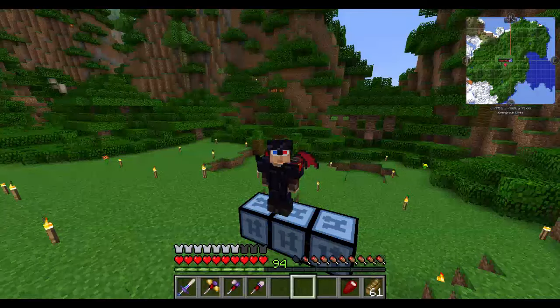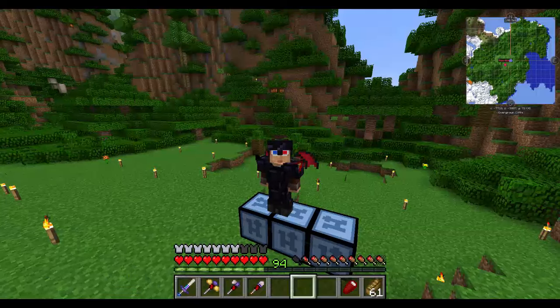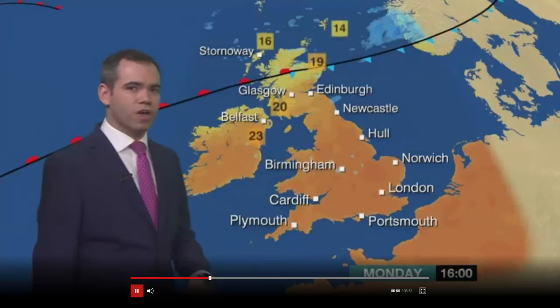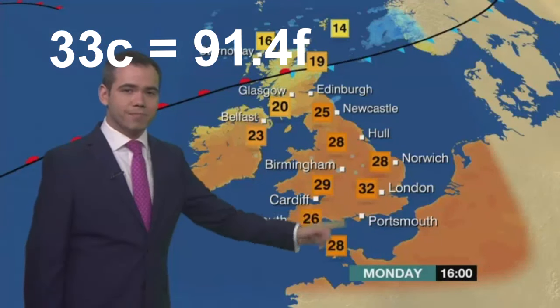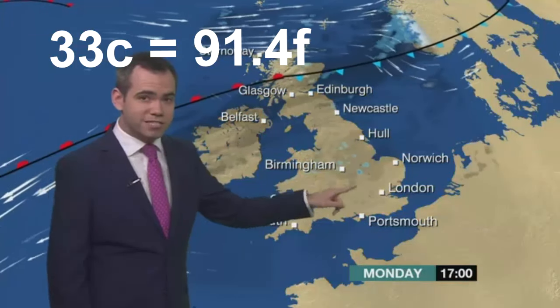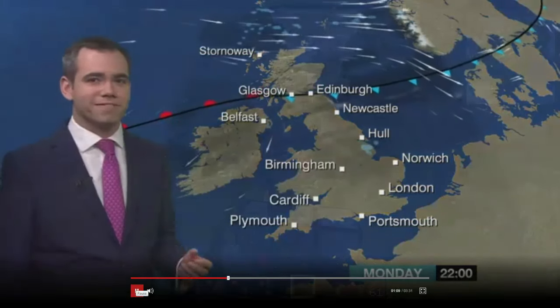Weather forecasters in England have stated that it is hotter than Hawaii, with temperatures today being 28 to 33 degrees. If you don't believe me, this is a small clip from our BBC weather news stating how hot it is. It will be cooler in the northern half of Scotland, but come further south, temperatures could get up to 32, maybe 33 degrees, and that could be enough to spark a very isolated shower or thunderstorm across parts of the Midlands and Lincolnshire.